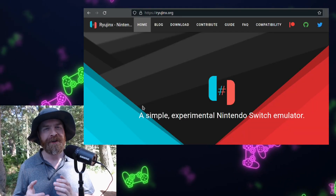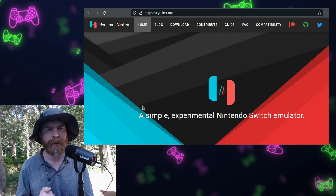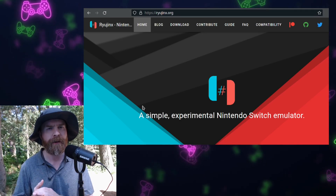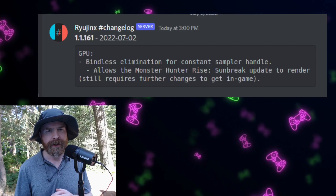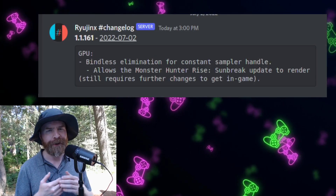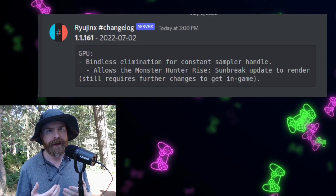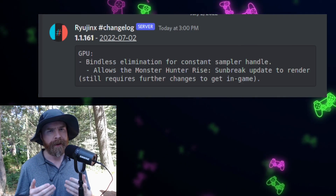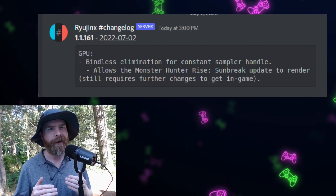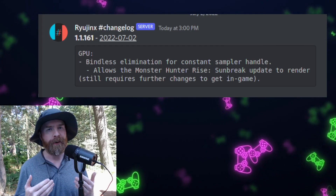Next up, we're talking about Nintendo Switch emulation on PC with Ryujinx. Ryujinx just got a brand new update that brings Monster Hunter Rise Sunbreak closer to playable. Version 1.161 of Ryujinx, which you should already have if you just opened it up, has a GPU update that gives Monster Hunter Rise Sunbreak the ability to render. It's not playable just yet, but if you're interested in this game, you might want to keep your eye on it. The Ryujinx team is incredibly quick at development.